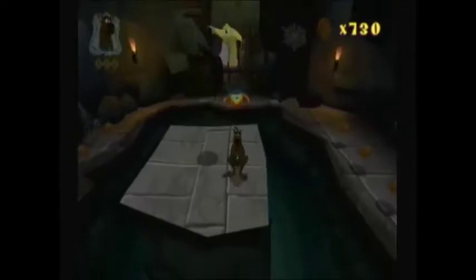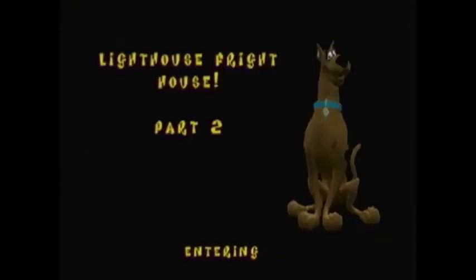This leads to Creepy Crawlies in the Hallways Part 1. I'm not gonna do this area yet, so I'm just gonna head back. Head all the way to the start where this door is and go through it — this leads back to Lighthouse Frighthouse Part 2. The way to Creepy Crawlies in the Hallways is right through this door that we had to pay the 500 Scooby Snacks in order to unlock the snack gate first.